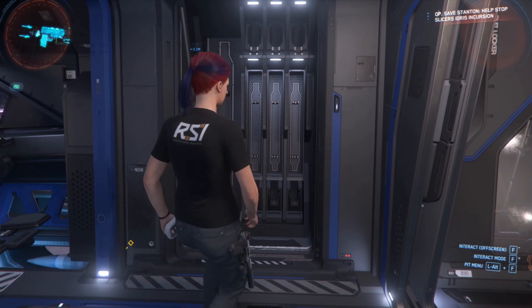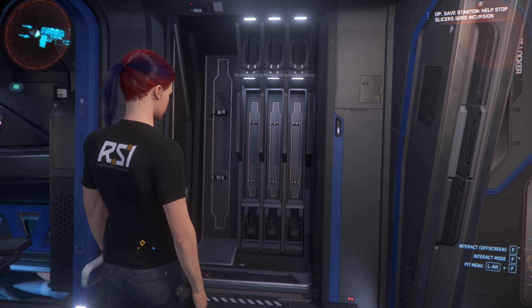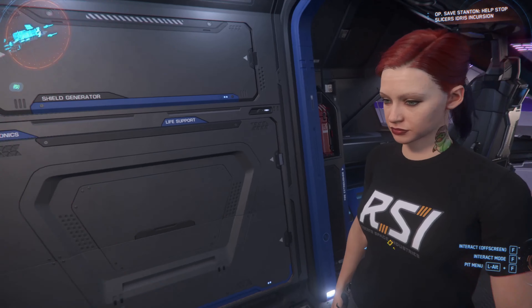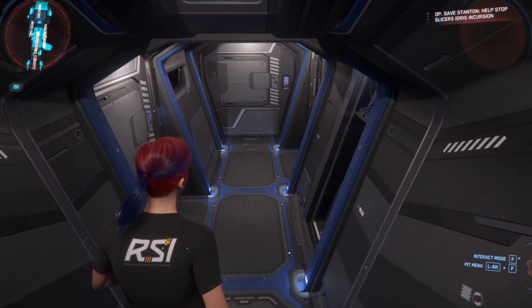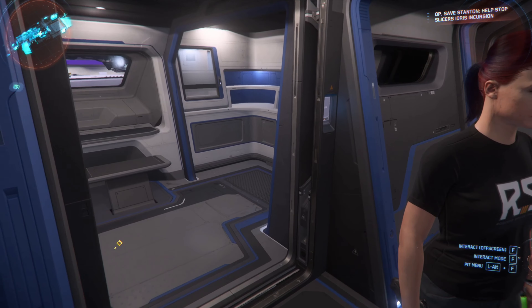We've got three rifle racks here with three pistol racks, three utility racks, and a heavy weapon rack. And then surprisingly, in the back of the ship, there's another three. We came in from the back and we just kept getting more surprised the farther along we got.